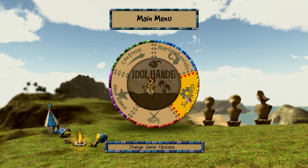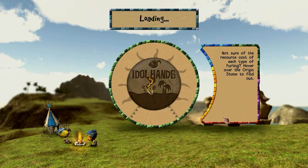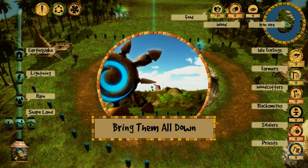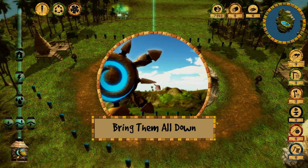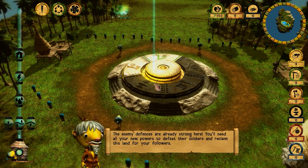Hello and welcome to another Idle Hands video. Let's continue our campaign and crush some more of our enemies. The tip of the day: not sure of the resource cost of each type of furling? Hover over the icon and you will see.